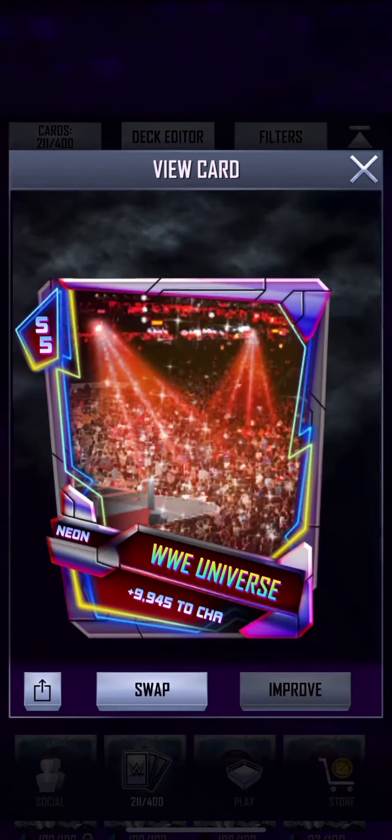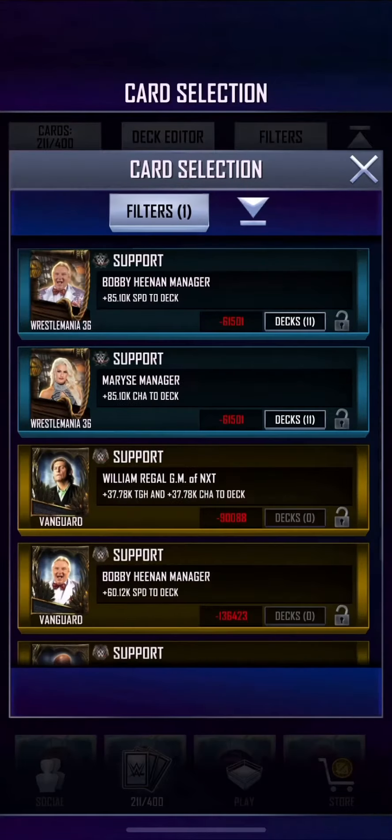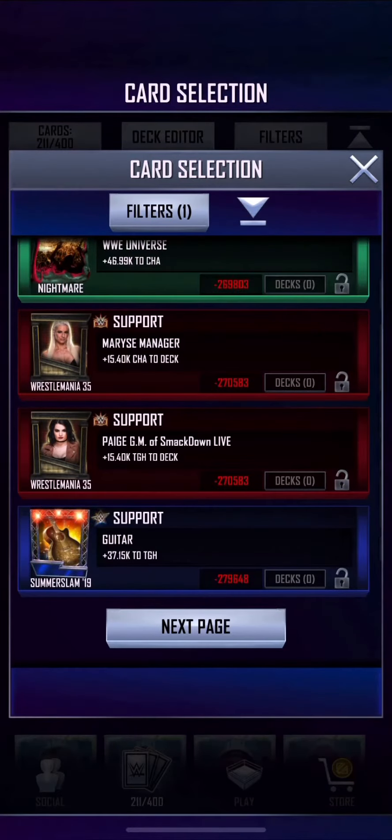If you want easy wild games, I would suggest you put a gothic or a neon player in your deck and equip bad supports so you can win easier.